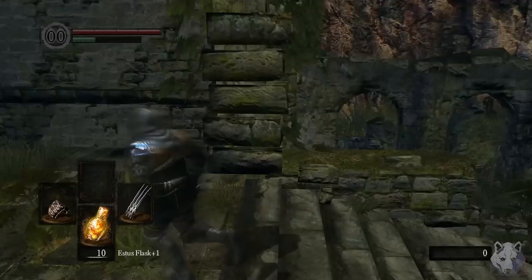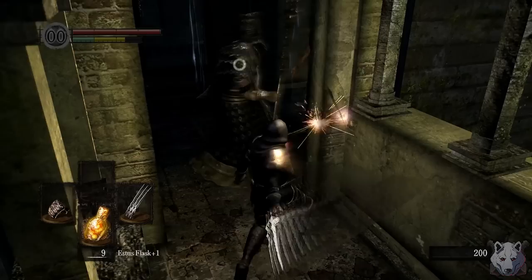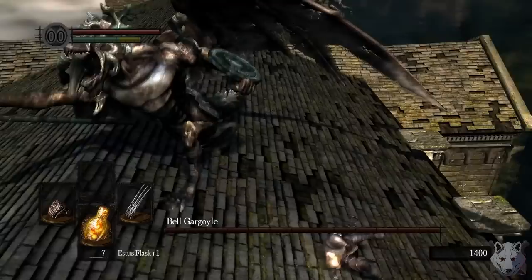The claws have a couple things going for them. The rolling R1 is actually a second roll into a stab, which is good for closing the distance. But the best thing about them is they have an innate bleed. That's great, because as a fist weapon they hardly do any damage. Unfortunately not all bosses can be bled, but that's for future me to worry about. For now, we head up to the Bell Gargoyles.